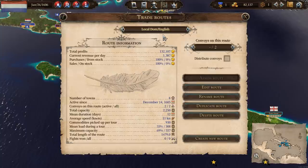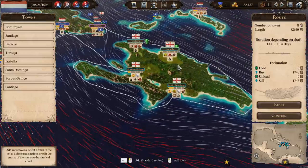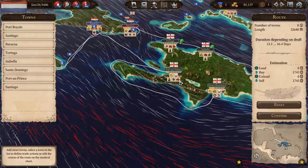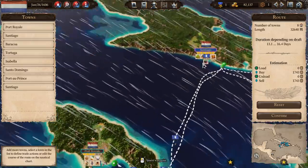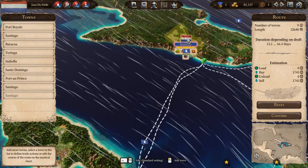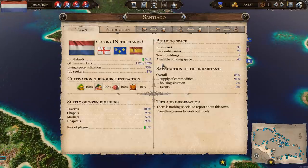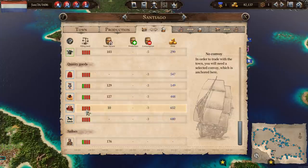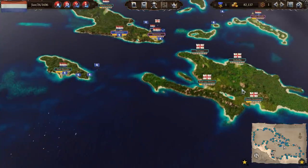The local domestic English route I've changed so we're picking up all of this island here. I wanted to pick up Santa Domingo because they're producing luxury items. Port of Prince is producing furniture, which is not a bad thing. So we're going to those ports and then coming into Santiago and Port Royal. Because they're our two biggest towns - especially Santiago - Santiago is going to be demanding more of the luxury items because the consumption is going to be higher. We've got very little and that's going to upset them.